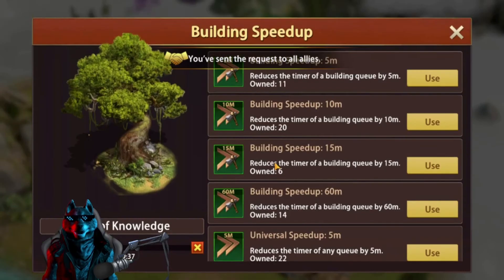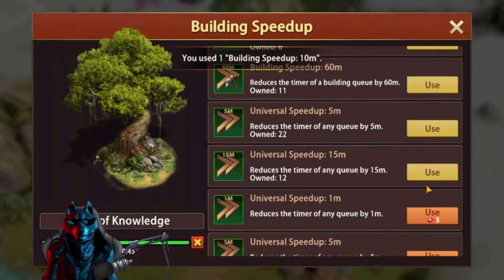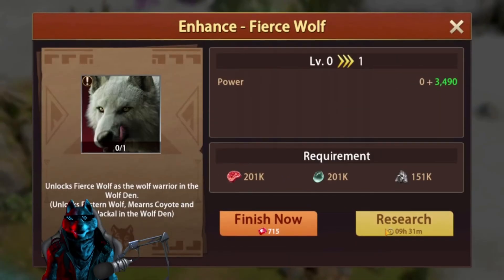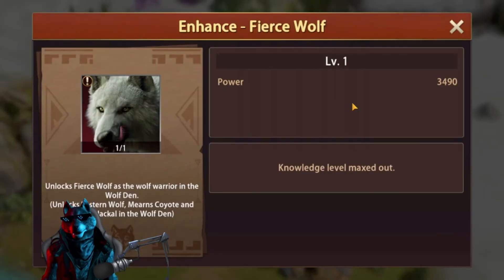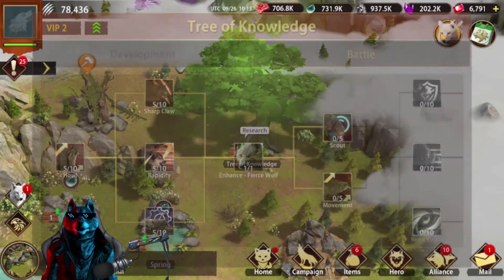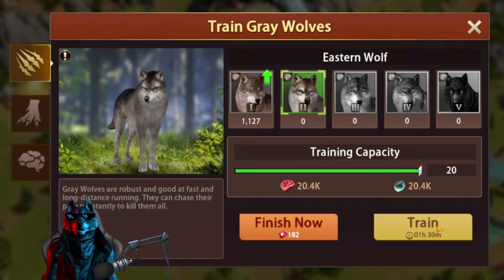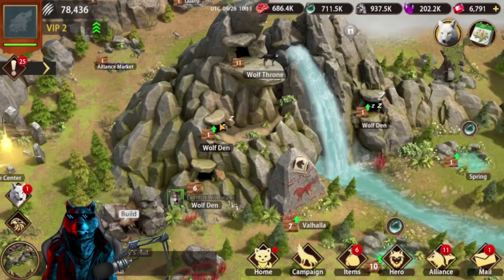Let's see if we need to do anything else to research Enhance Fierce Wolf. We need Level 8 Tree of Knowledge — let's get it to Level 8, which should be extremely easy. Tree of Knowledge is now Level 8. Let's research Enhance Fierce Wolf — it requires 10 hours, so we'll speed it up. We've researched Enhance Fierce Wolf, which means we unlocked every single Tier 2 unit.